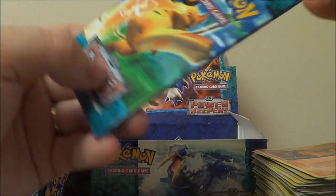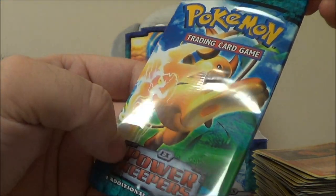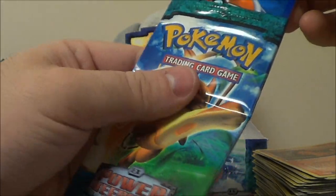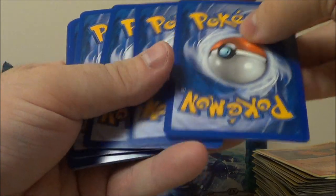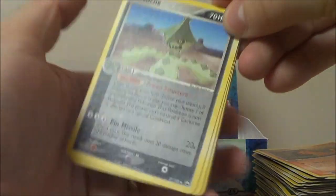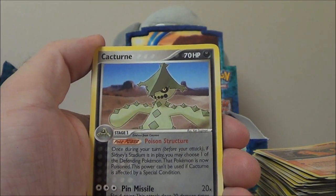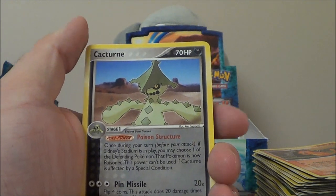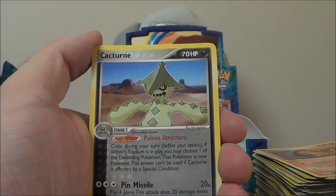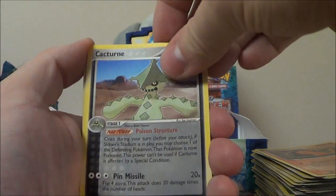I've never seen anything like that — you can kind of see the bottom of the pack that was on top pressing onto that. I wonder if that's what happens when packs are left in boxes for a long time. I can still hope for a Gold Star. And I think when Next Destinies came out, everyone was making a big deal about the pull rates being exactly the same as back in the EX days — like three a box. So I guess I should expect one more. But if not, that's fine. I love the two that I got.